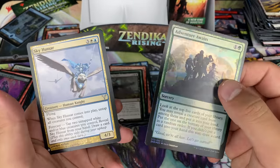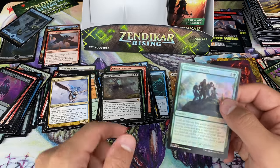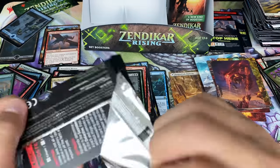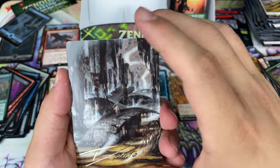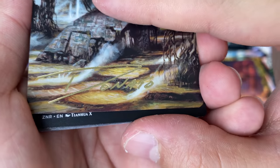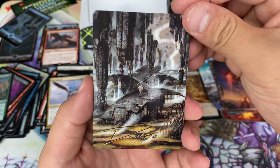So yeah, I think this product is — ooh, that's a lot of nostalgia. Sky Hussar — she draws cards. Adventure Awaits. I said some good things about this in my last box opening but I'm not very high on that card. Oh, oh, oh — wow, that's super cool! I know some of you guys don't like this but I'm a fan, guys. Come on, be a fan with me. This is so cool.